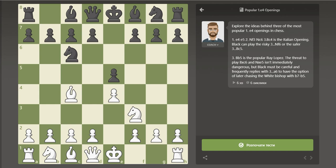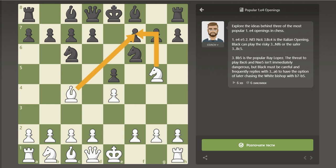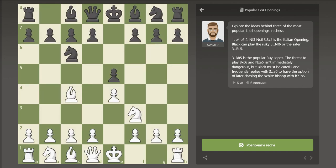Black now has two main options: Bc5 or Nf6. After Nf6, although this is a sensible developing move, it does allow the complicated Ng5, joining the bishop on c4 in attacking f7. This leads to very dangerous attacking lines, and Black has to know exactly what to do to avoid getting into a very bad or losing position quickly.